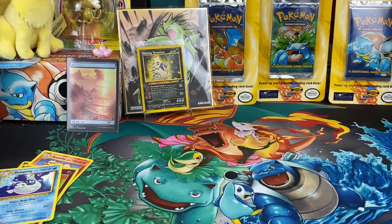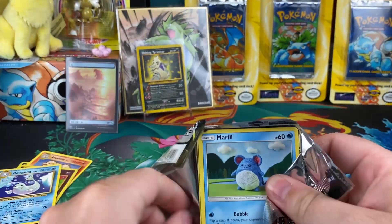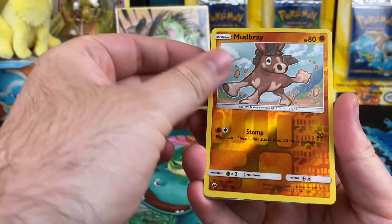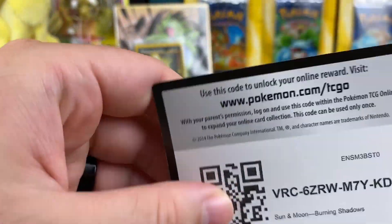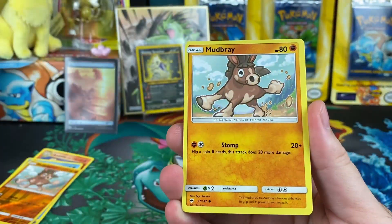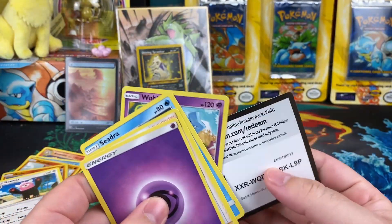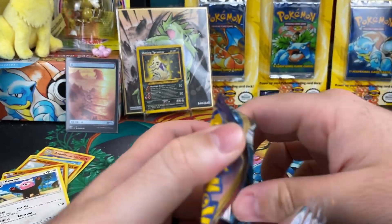Okay, so nothing in those packs. That's okay, because we still got some more chances. So yeah, basically these came from the Zamazenta tin. You get Evolutions, Burning Shadow, Sword and Shield, and Rebel Clash packs. We got our first hit of the day — Necrozma GX. It's not exactly what you want out of this set, but you can't complain with an Ultra Rare.